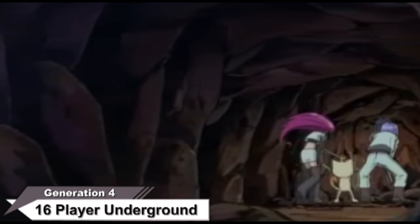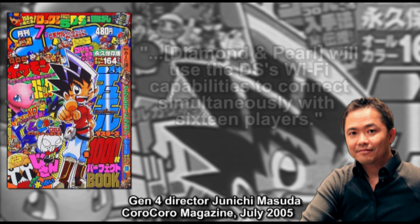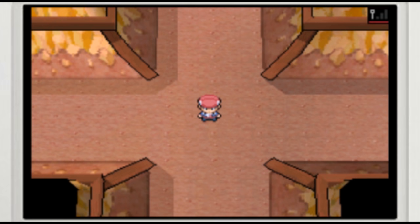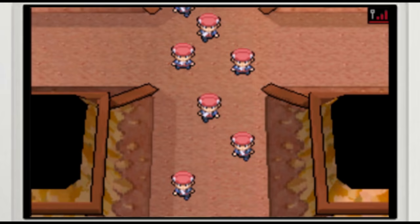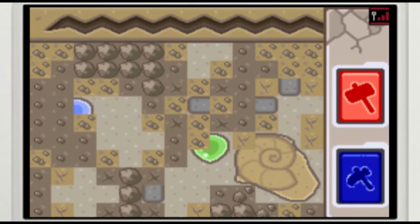More than a year before Diamond and Pearl's release in Japan, Junichi Masuda announced in the July 2005 issue of Korokoro Magazine that Diamond and Pearl would fully utilize the DS's Wi-Fi capabilities to connect up to 16 players at once. Masuda could only have been referring to multiplayer in the Sinnoh Underground, where players can dig up fossils, evolution stones, and the elemental plates required for Arceus to change between its 17 forms. When Generation 4 finally launched, local Wi-Fi supporting up to 8 made it possible for you and your friends to excavate and explore the Underground as a team, which made digging up valuable treasures much easier than just one player on their own.